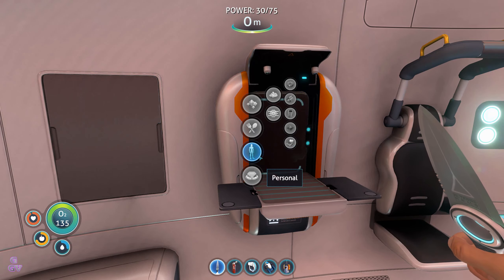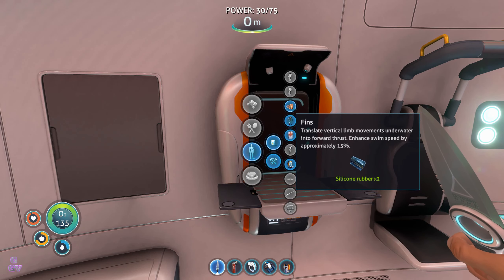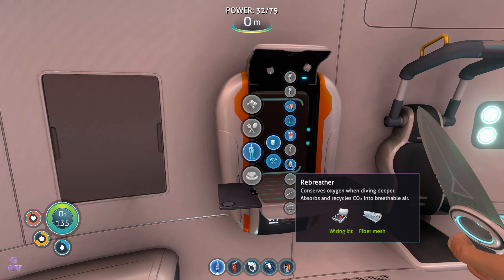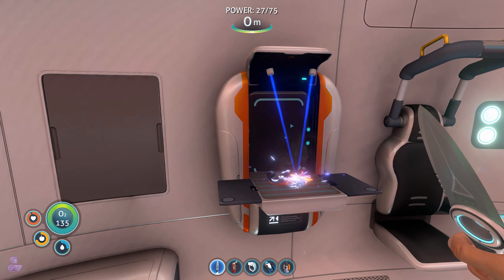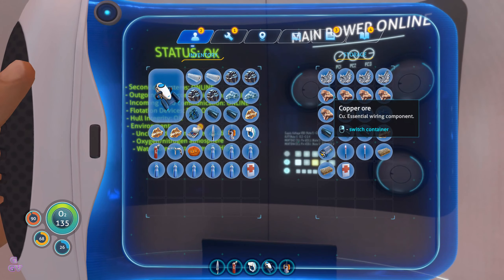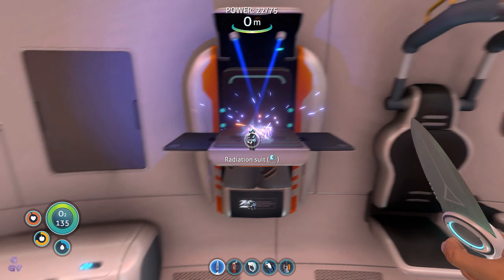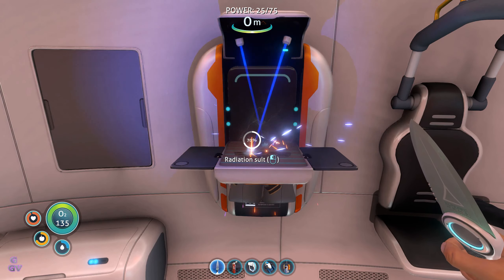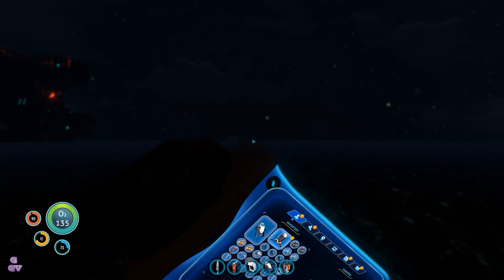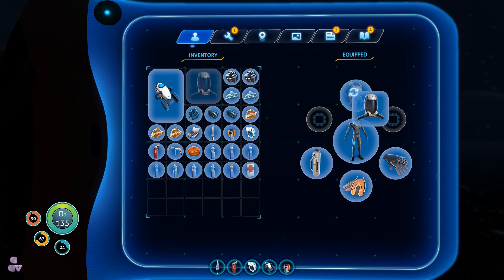First things first: radiation suit, yes please; rebreather, yes please. Now we need the fiber mesh — fiber mesh isn't too difficult to come by. Now we will be kitted out! Radiation suit, rebreather, radiation helmet.